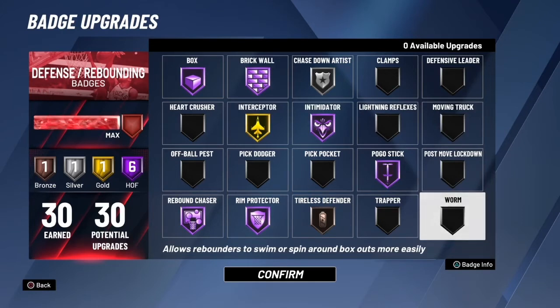I'm gonna tell y'all why I took away Worm. Worm is the worst badge in this game to me — in my opinion, that badge is terrible. You can only break box outs; it's meant to break box outs. But I only break box outs when I have my takeover. So what's really the point of that badge? What's the point of having Worm on Hall of Fame if another center has Box on Hall of Fame? You're not breaking their box out no matter what — unless you have your takeover, or if they're an 80-overall center who doesn't have Box. Other than that, this badge is pointless because everybody in the game is 99 overall.